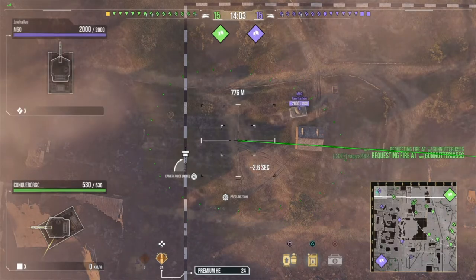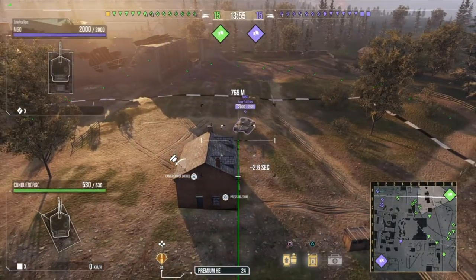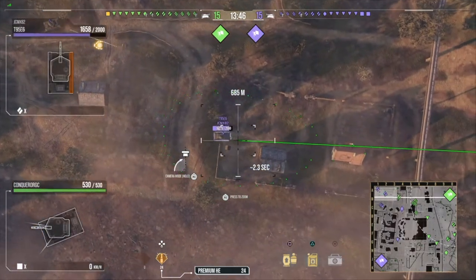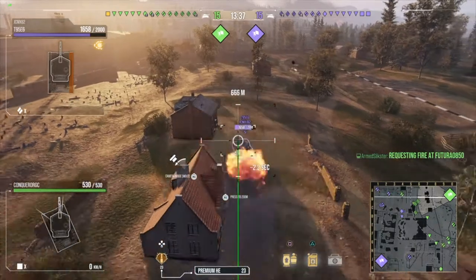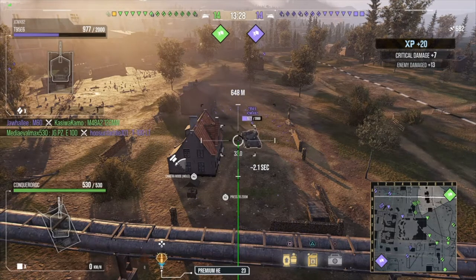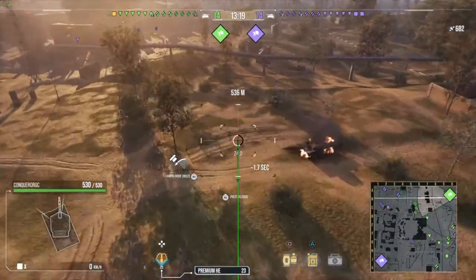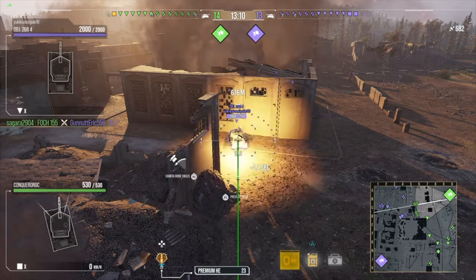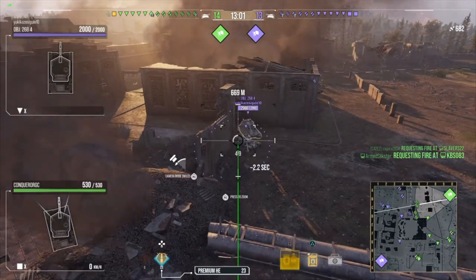In this video I'm gonna be driving the Conqueror Gun Carriage, and yes I know I have 24 premium high explosives on this artillery. Why do I have them? I have a Discord where I give away free stuff through challenges — one of them was survive as the last one left alive in the cap circle. I was trying out the Conqueror Gun Carriage for that, so yeah, that's why there's 24 premium HE rounds. I completely forgot to switch it, so you'll get to see what the Conqueror Gun Carriage can do with full premium HE. Also, the Conqueror Gun Carriage is the most inaccurate tank in the game.